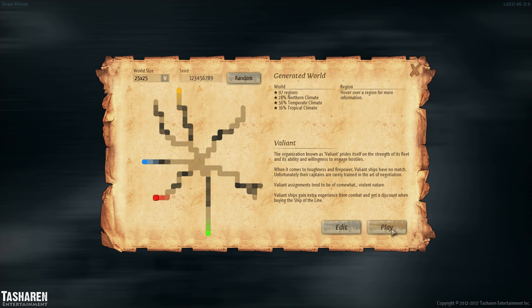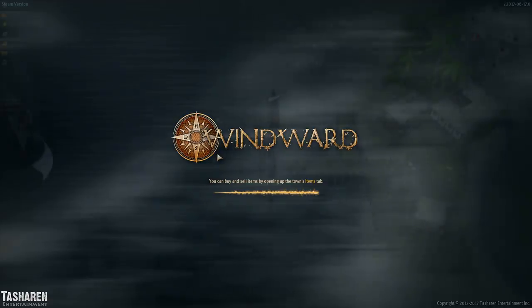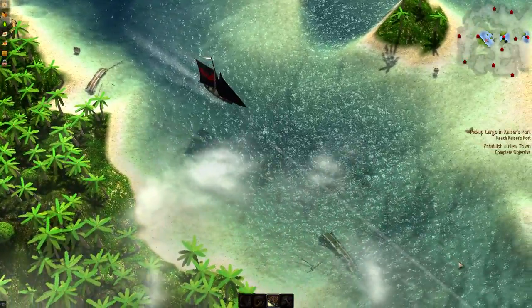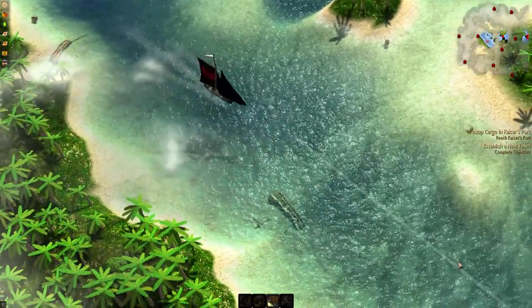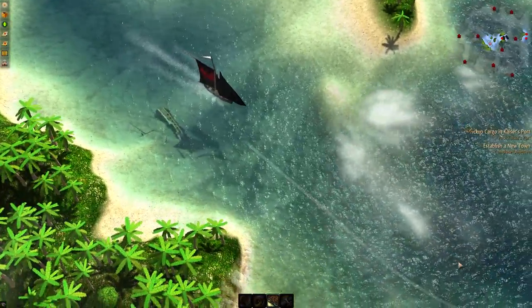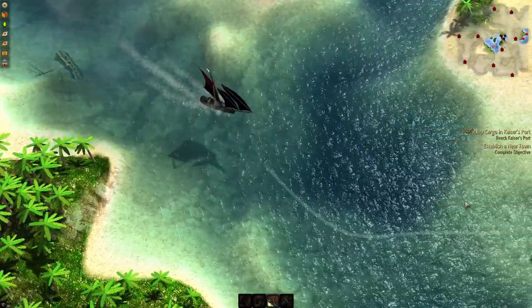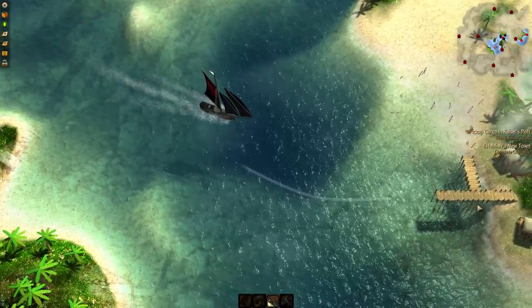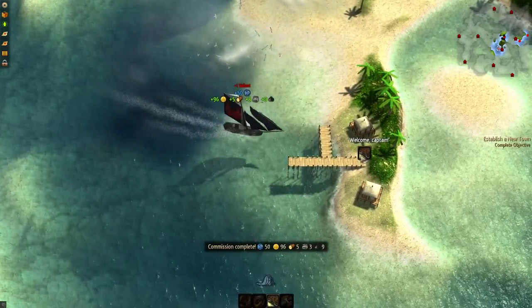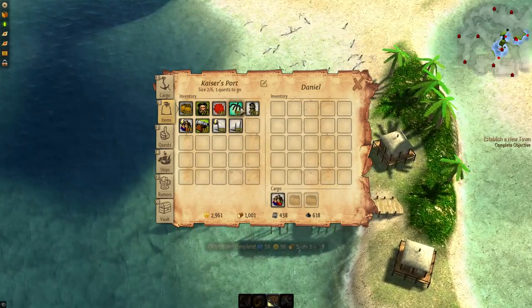Windward is a top-down sailing trading game, and that's essentially what it is. If you love trading games, you will love this game. The whole point of the game is you're basically a ship captain sailing between towns, trading, doing quests such as delivering passengers and delivering cargo. There is also a combat aspect where you can become a pirate, or you can simply fight pirates as one of the five factions in this game.